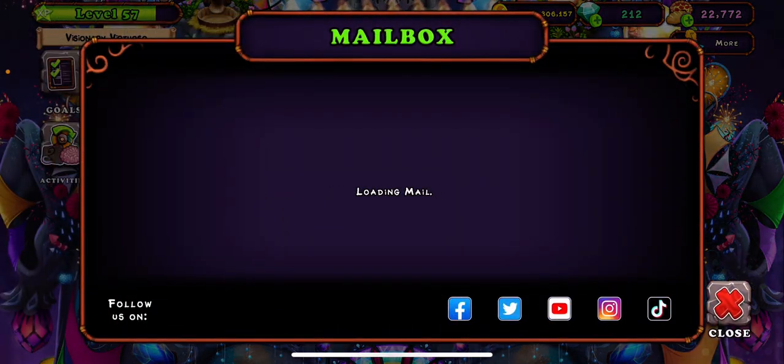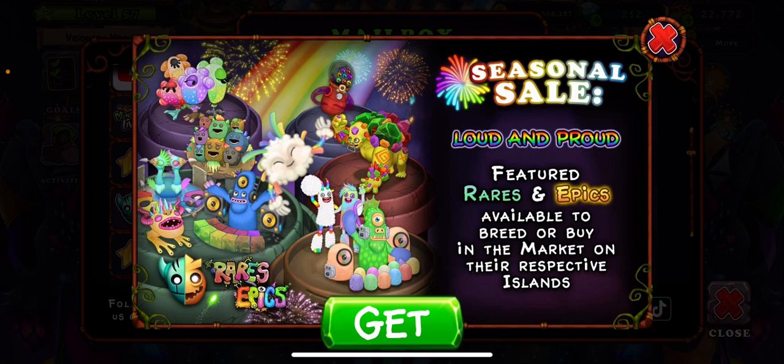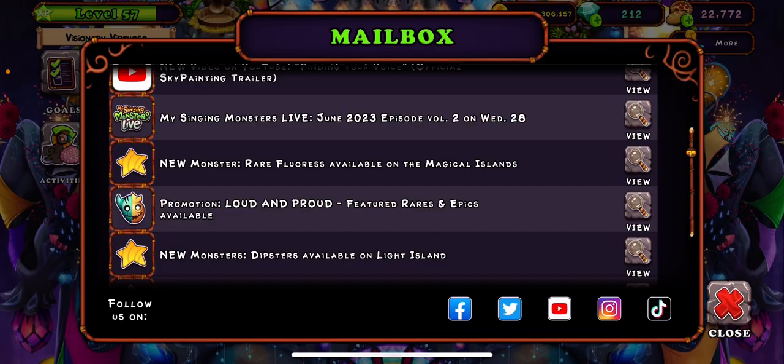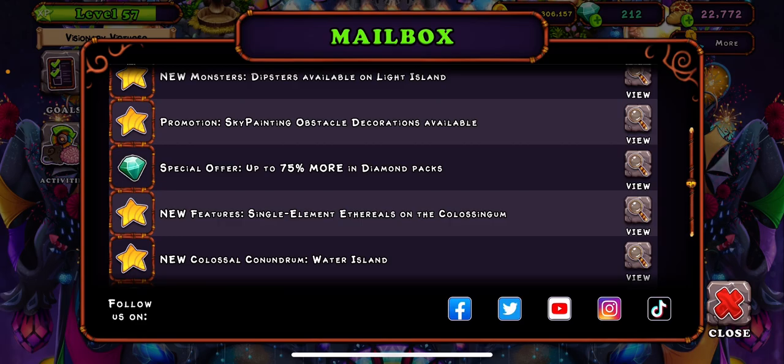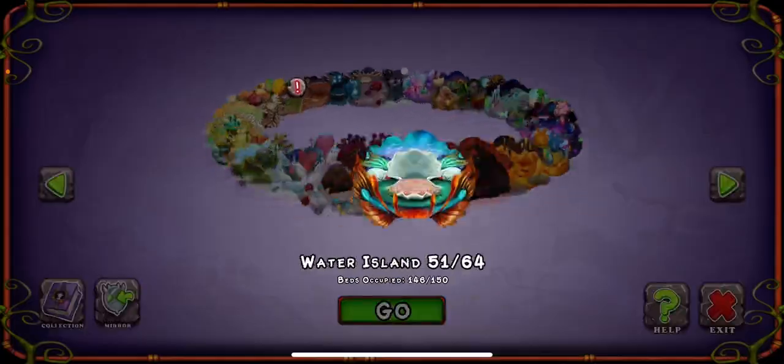There are a couple of other things to quickly mention. We've got some rare and epic monsters that are on Rainbow — they're all out, which is pretty sick. You've got Rare Deej, Epic Deej, Rare Frog, Rare Quarrister, Rare Quibble, Rare Nebulob, Rare Tring, Epic Pom Pom, Epic Hula, and Rare Whimsy.